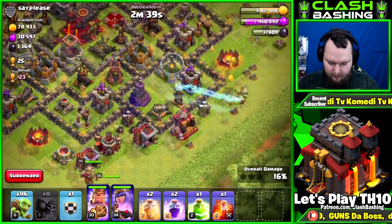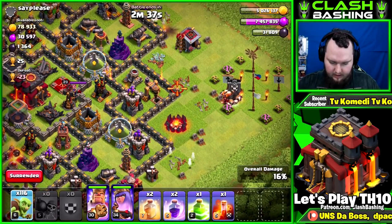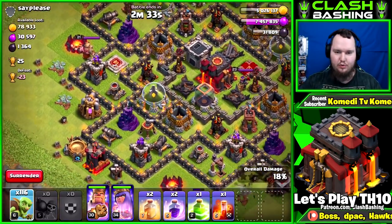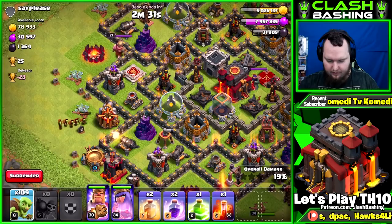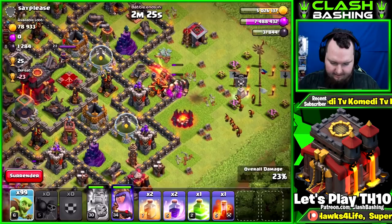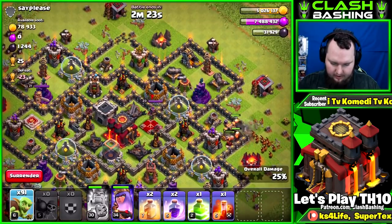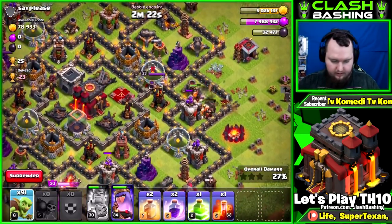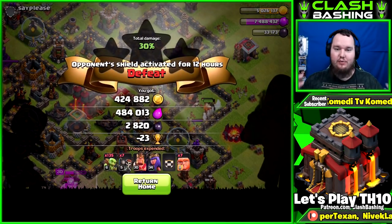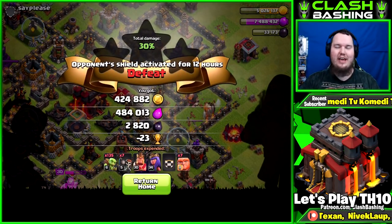We actually have our heroes up too — I didn't even realize. So we'll get in here, get all this loot, and move on with our day. Send a few more goblins over there, king over there. We've got the giants in. I'm not going to worry about that gold mine. Easy money — we get 400k gold, 400k elixir, 2,800 dark elixir.